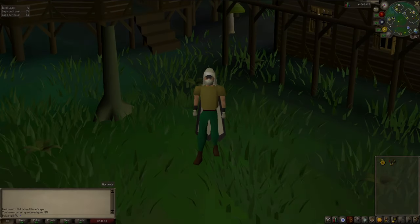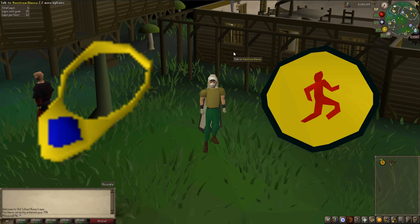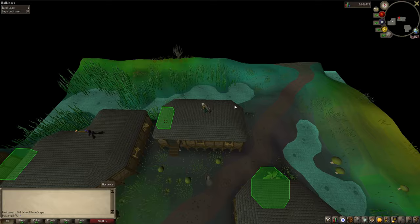Welcome to a quick guide for how to get the Graceful set in Old School RuneScape. The items you're going to need are a Games Necklace and some Marks of Grace. Marks of Grace can be collected from doing any rooftop agility course in the game.